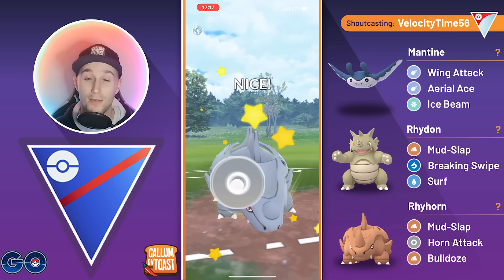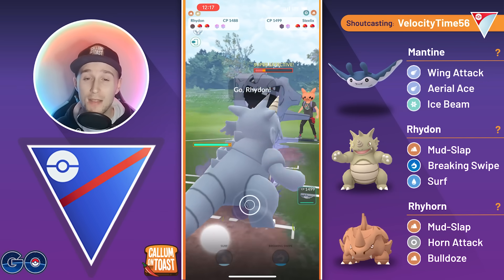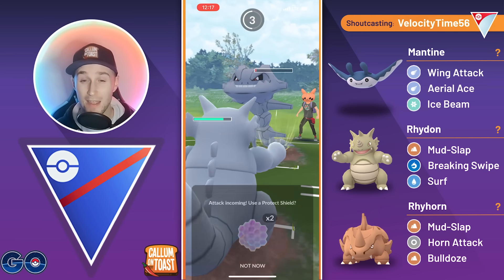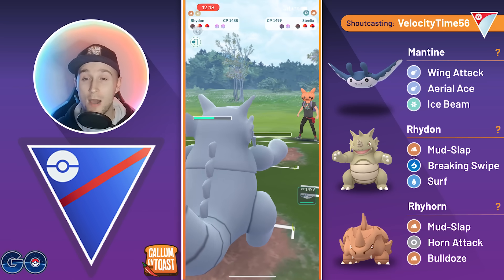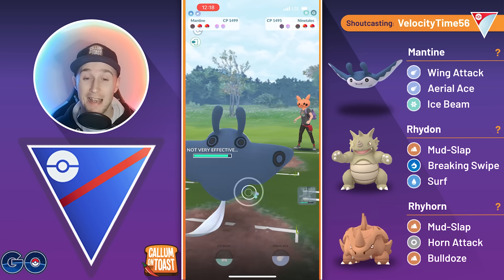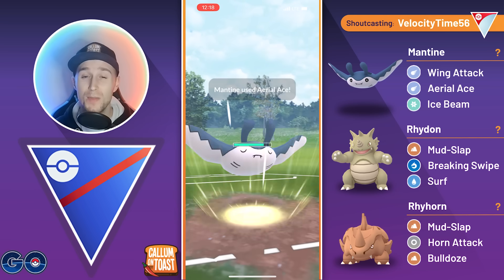They've seen the Horn Attack, so they do correctly no-shield the second one. We're going to come in with the Rhydon — what we should note is that they didn't swap out, so they might be very weak to the Rhydon here. We're going to let the Breaking Swipe go through, and we see the opponent's going to come in with Ninetales. We swap straight away, clearing the debuff, and they've got a Lowland Sandslash in the back. This is looking really good for our Rhydon to be able to sweep this game.